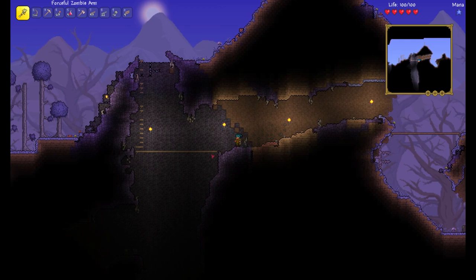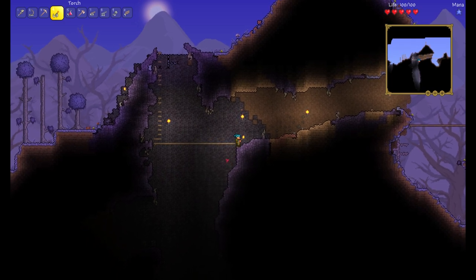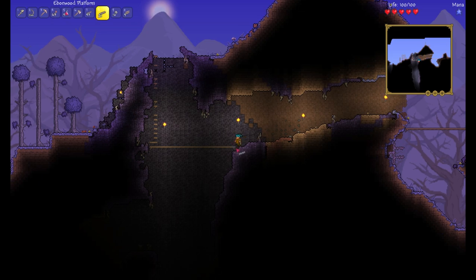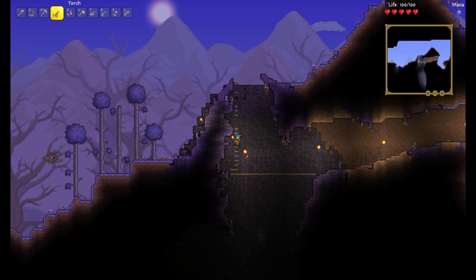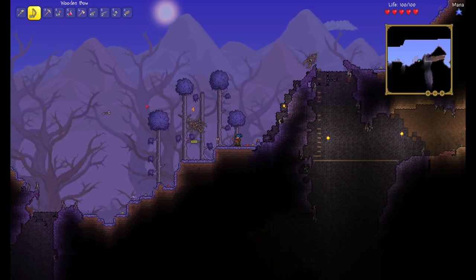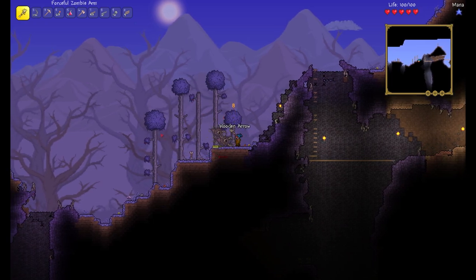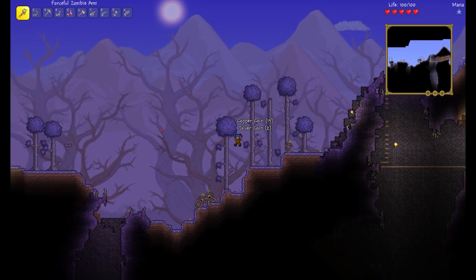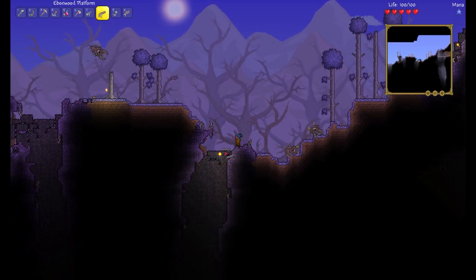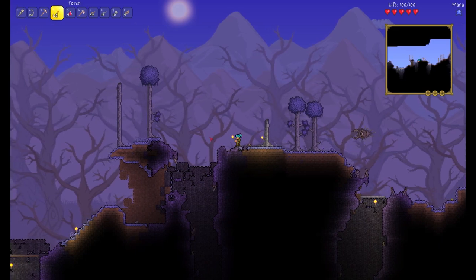Not gonna die this time — not by this slime, not by the falling death pit. How is this killing me every freaking time? Look at this — I literally walk through it! There, now I won't — wow. All right, well before I go for that stuff down there — look at this: three damage per hit, so bad. These guys drop a lot of money though — two silver on one kill. I'm just gonna cover these holes now so I don't die in the future.